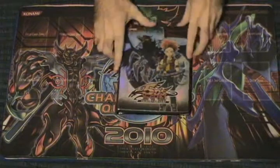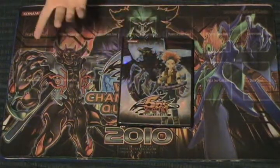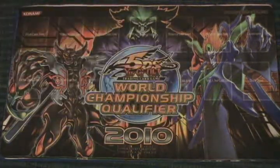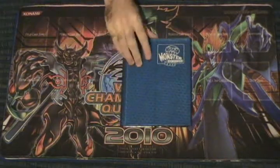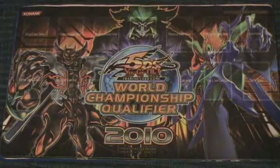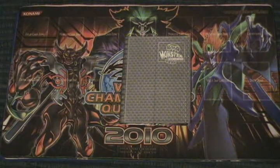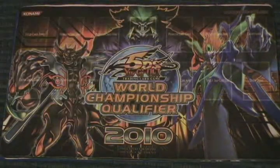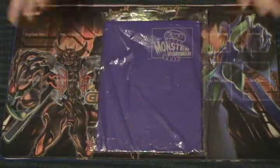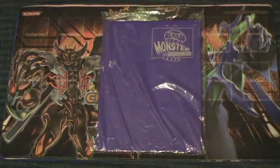First off, we have a Shining Darkness — I guess you can call this a medium-sized binder. It's in pretty good shape, a little worn but not too bad. We have a medium-sized blue monster binder, it's never been used. We also have another medium-sized monster binder, it's clear, also never been used. Here's a large purple monster binder — it's still in the plastic. It doesn't have the metallic-looking front on it, it's got the plain front on it.